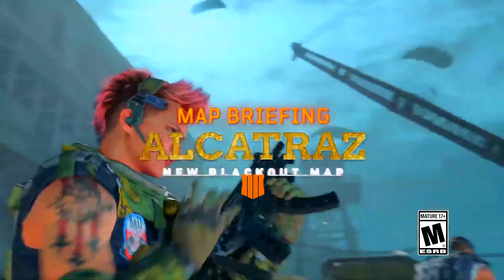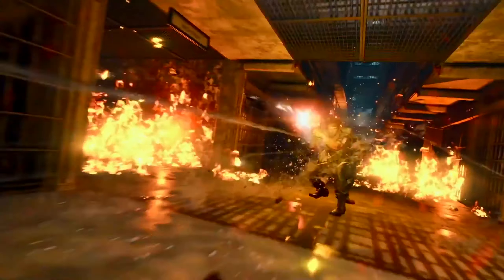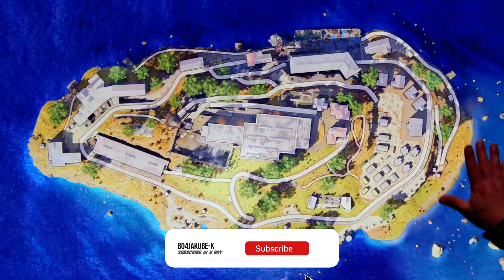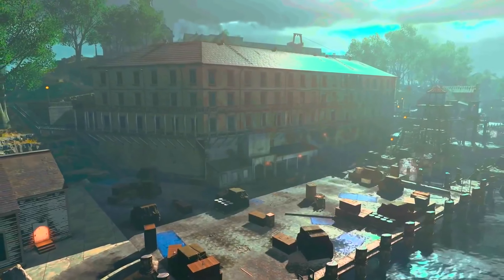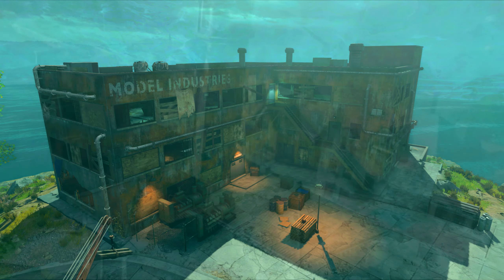Something you might not know about Black Ops 4 Alcatraz is that originally there was an actual variation of Alcatraz which included a yellow version of Model Industries and a yellow version of the Doctor's House. This was actually seen in the map briefing done by Treyarch about a week before Alcatraz came out, in which they talked about the whole map, and you could see shots of a yellow version of Model Industries and a yellow version of the Doctor's House.